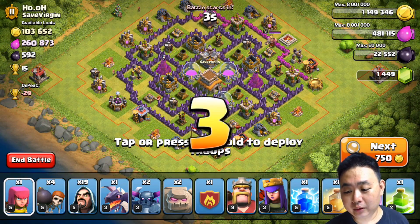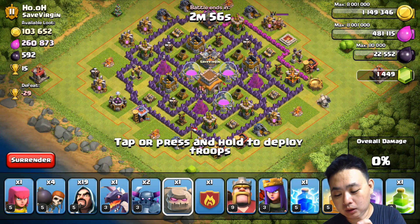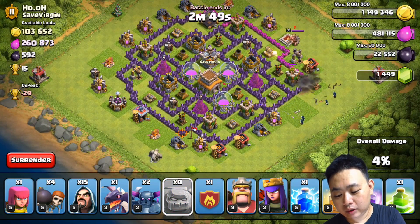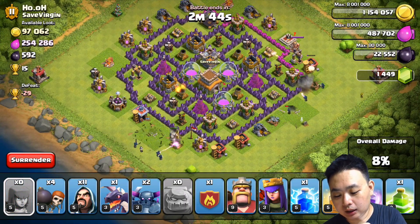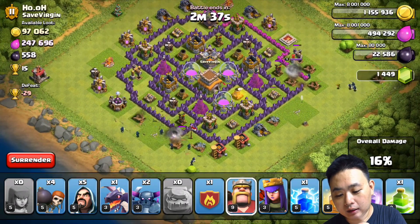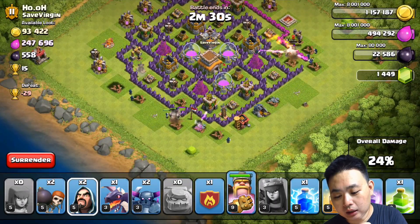Why would you upgrade three cannons at the same time — it's the same thing as upgrading three mortars at the same time. Let me drop in the golem and a couple of wizards. No need for wall breakers. A few more wizards, and then let me deploy the Barbarian King and the Archer Queen side with two wall breakers and a few more wizards.